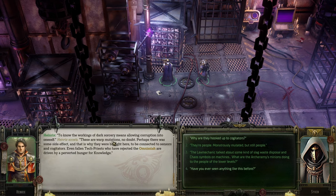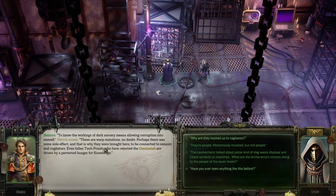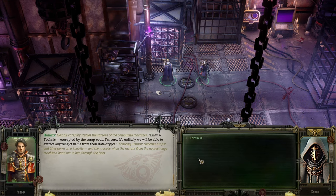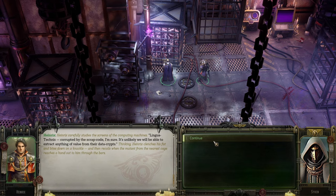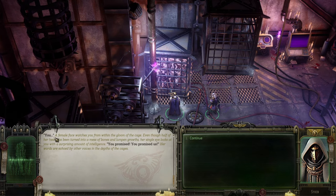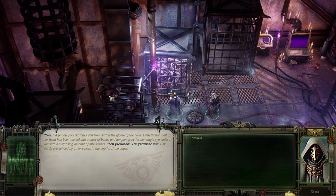To know the workings of dark sorcery means allowing corruption into oneself - these warp mutations, no doubt. Even the fallen tech priests who have rejected the Omnissiah are driven by a perverted hunger for knowledge. While they're hooked into the cogeators, lingua techniques corrupted by scrap code - unlikely to be able to extract anything useful from them. But just as you turn away, you hear a female face watching you from within the gloom of the cage, even though half of her head has been turned into a mass of bones and growth.